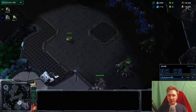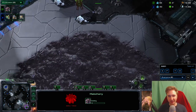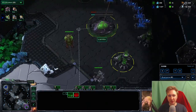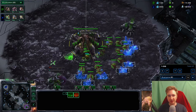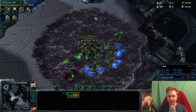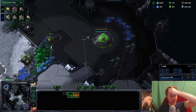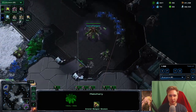We're just going to open super super standard — 16 hatch, 18 gas, 17 pool. I'm just going to go over the opening super quick because this is pretty much just super standard ZvP until you basically make the roach warren. I will also by the way make an early game ZvP guide so I don't have to go through this every single time and can just refer you guys to a video. But this is pretty much just a normal opening.